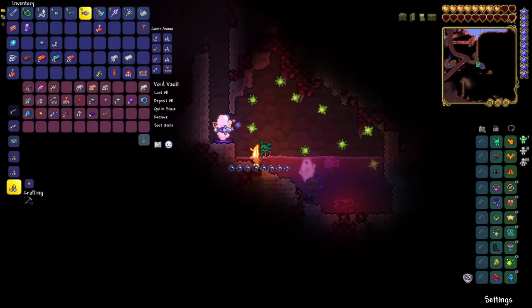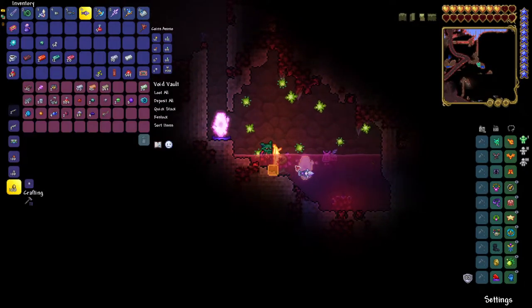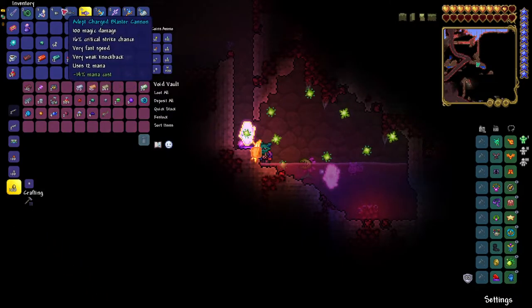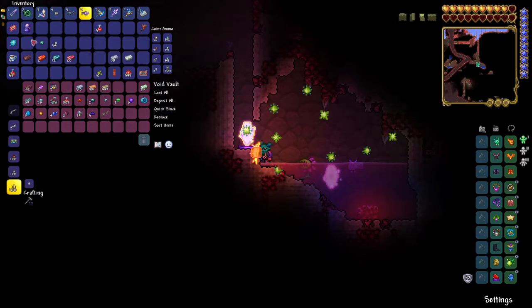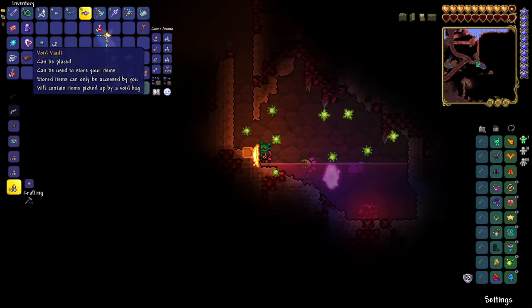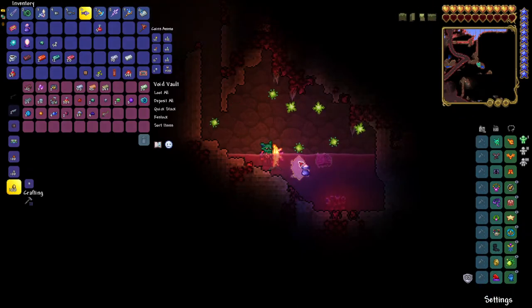You get two vortex items — one collects items and one you just go back and forth with. One you can use while mining and the other is just a quick, easy open and close.